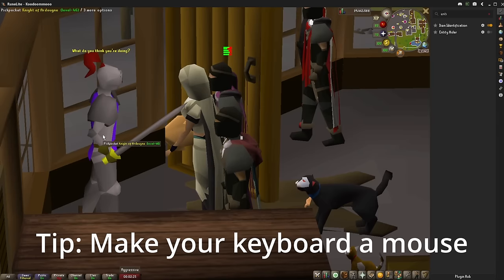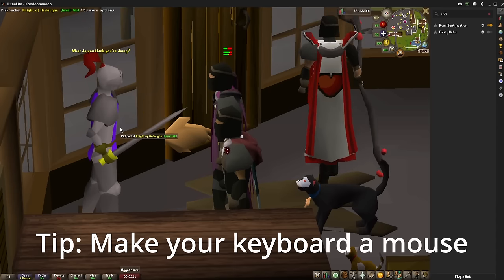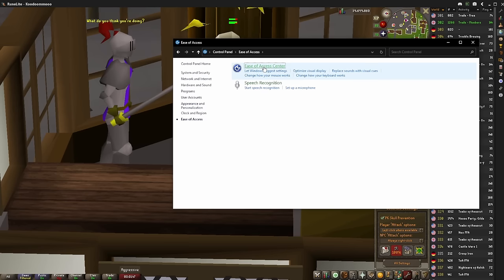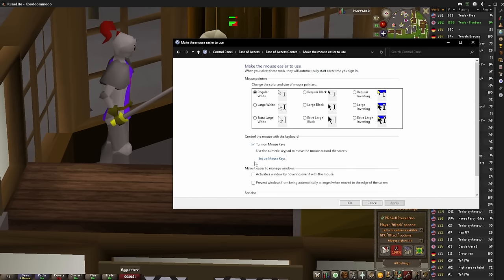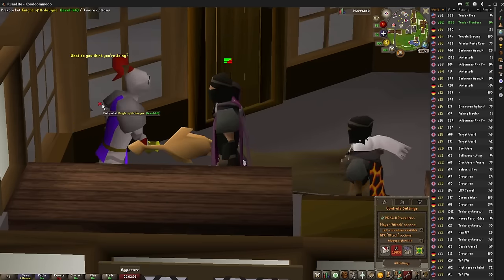First and foremost, you want to turn your keyboard into a mouse so that you just have to spam one key and don't have to have your hand on your mouse at all times. How you're going to do this is pull up the control panel, go to Ease of Access, Ease of Access Center, Making the Mouse Easier to Use, and turn on mouse keys and hit apply. That makes the number 5 on your keypad a left click.